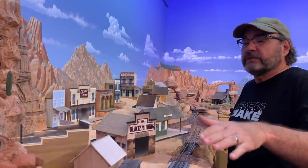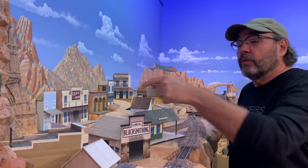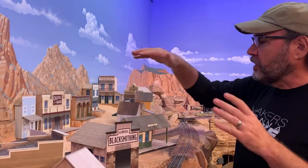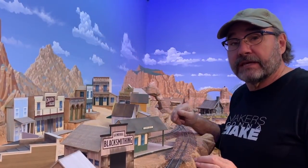Hey folks, Dave here at Thunder Mesa Studio where this week I'm continuing work on the Wild West Boomtown of Calico. In this episode I'll demonstrate finishing the dirt road surface using sand and grout. We'll build a couple of wooden grade crossings for the railroad tracks and make a good start on all of the retaining walls, foundations, and steps needed for a multi-level town site like this.